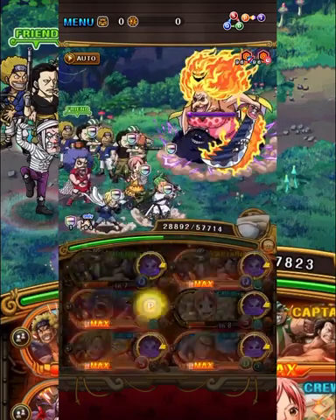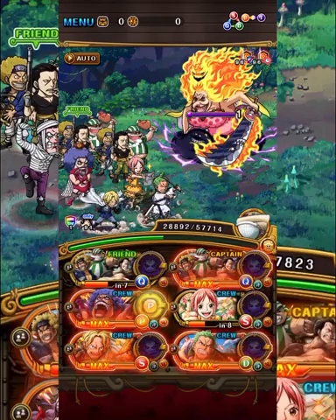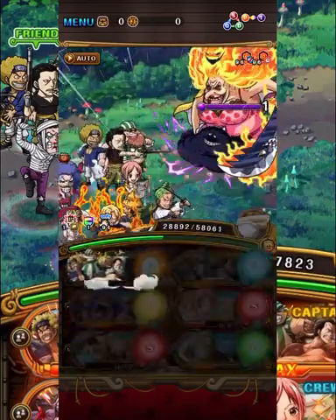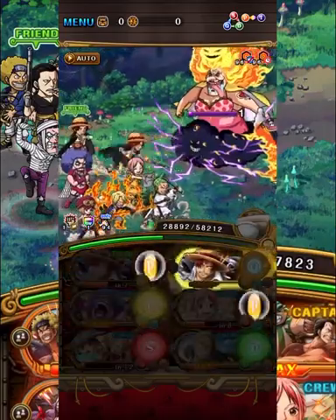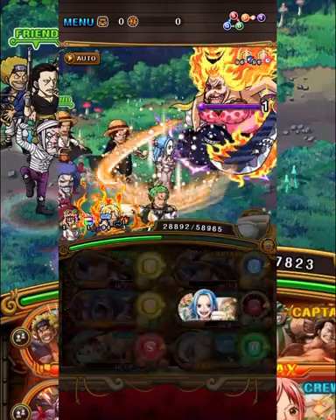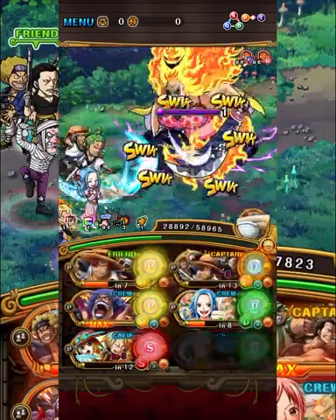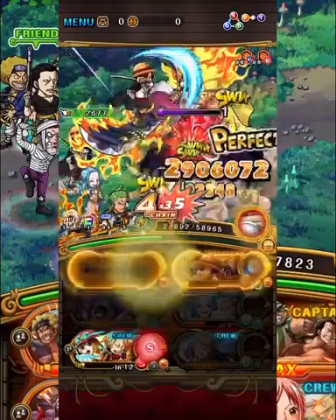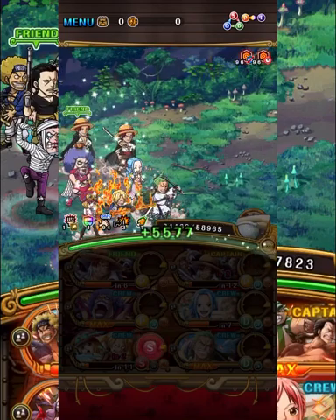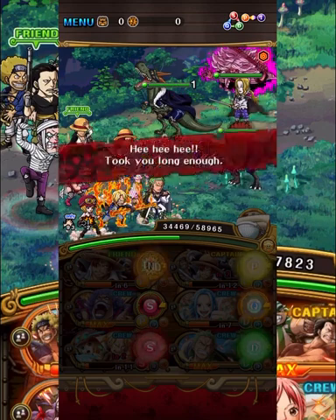On Big Mom I'm going to switch into Even Clay to remove the paralysis, then use Sabo/Koala's special for a full board of orbs. Color affinity from Koala is there but not really necessary to kill Big Mom as we have quite a bit of damage. We do want to use the Shanks Crew special before switching with VB Becker. Make sure you are in the Zoro, VB Becker, and Even Clay formation before moving into the X Drake, Page One, and Hawkins stage - that's coming up next.